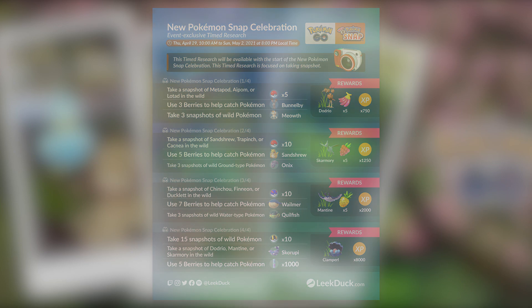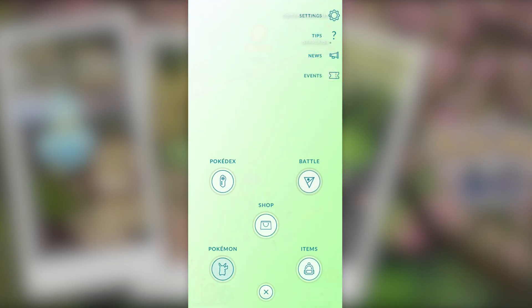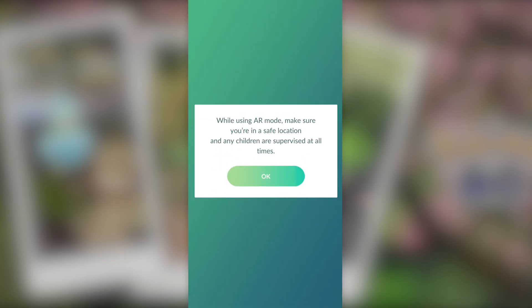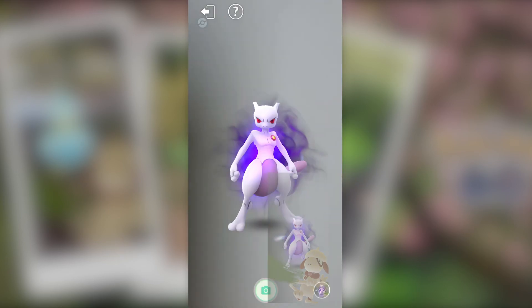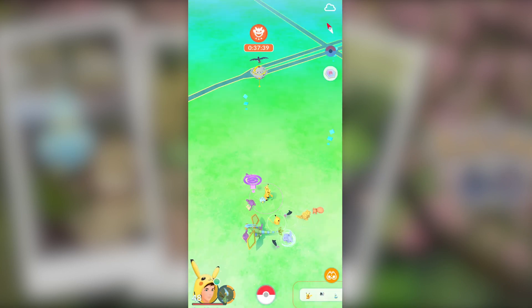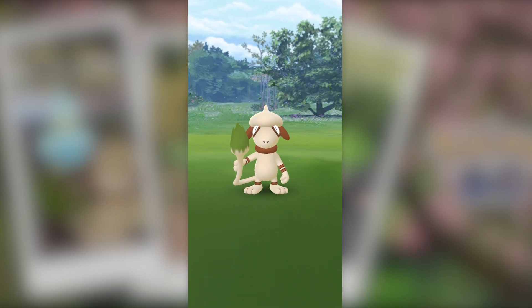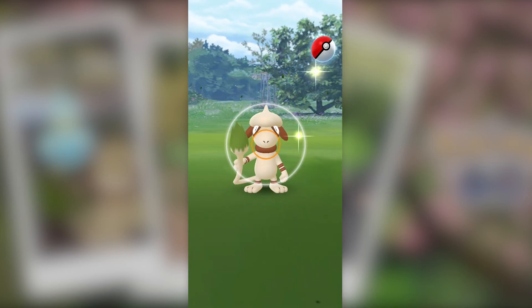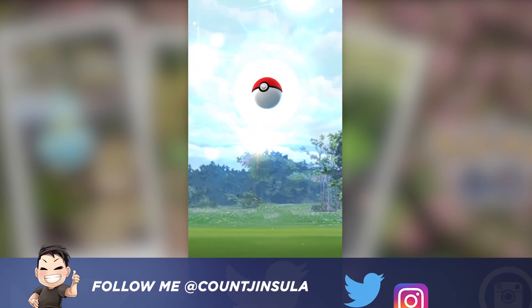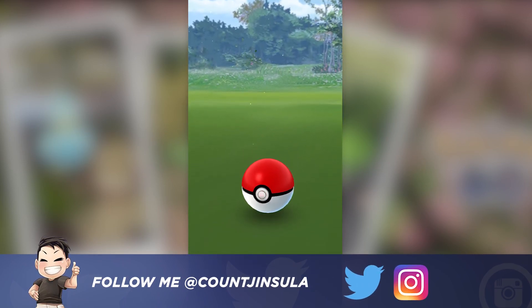That's my quick rundown of the new Pokémon Snap Celebration. I want to give a quick shout out to LeakDuck — they have been providing some great infographics and I've been using them exclusively on my channel. Make sure you go check them out and follow them on Twitter. They make really great, polished infographics, and if you want the most info for every event or Raid Boss, they are the number one source in my opinion.